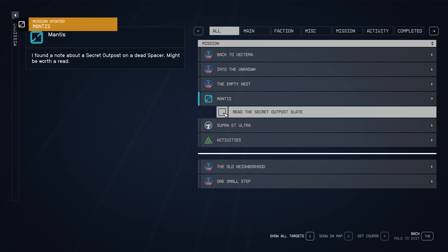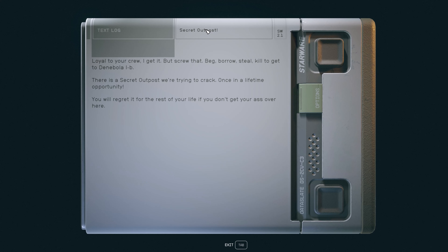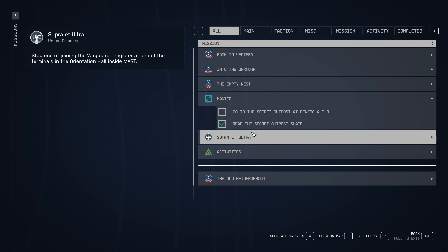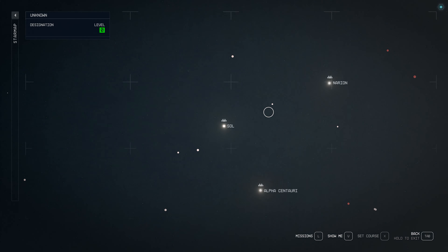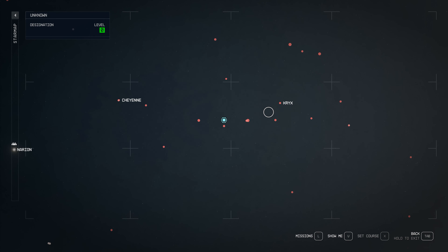Go to your mission log and select the Mantis mission to start it. Once you are done reading the notes, go to your mission log and press the set course button on the Mantis mission. Do take note: if you haven't traveled to the solar system required, select that system where the line turns red and simply jump.